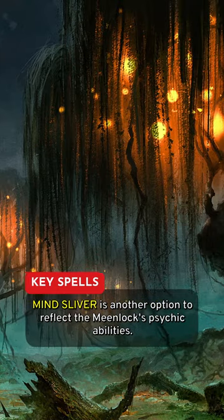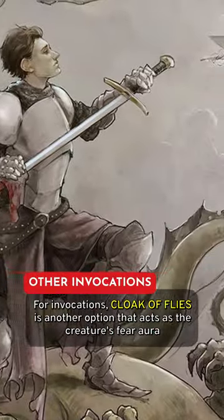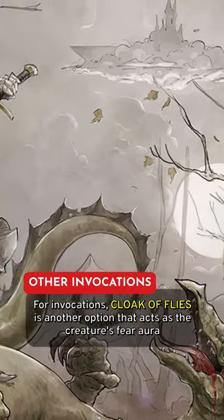Mind Sliver is another option to reflect the Meenlock's psychic abilities, and Armor of Agathys to improve our crab-like shell. For invocations, Cloak of Flies is another option that acts as a creature's fear aura, and improve Pact Weapon to boost our attacks.